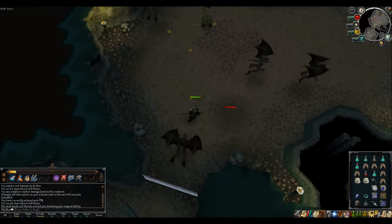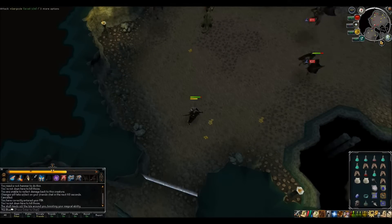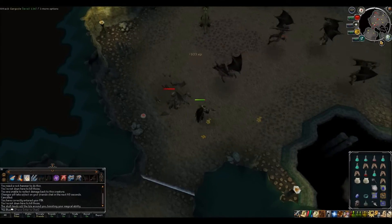How's it going guys? Another video for the evolution of combat for Slayer. This time I got Gargoyles. These are pretty easy. They're weak to water. As you can see, I'm going to be two hitting, or three hitting, pretty much all of them — mostly two hitting them.